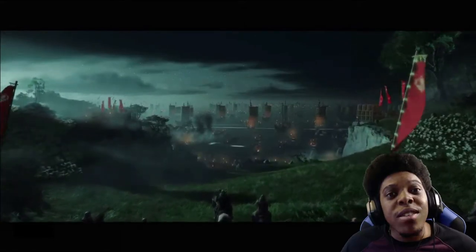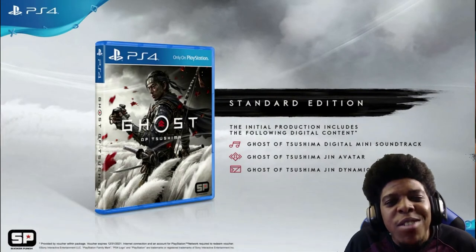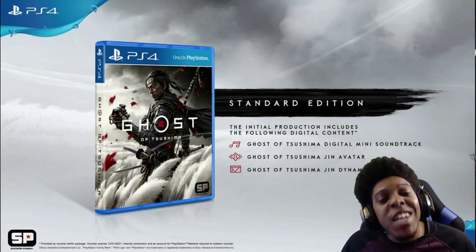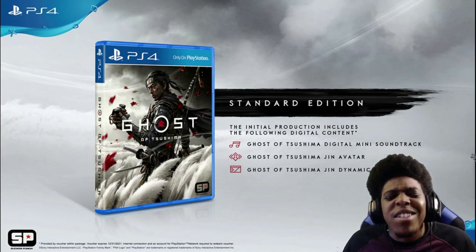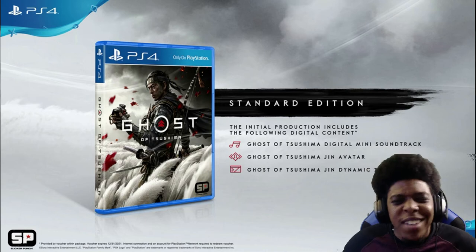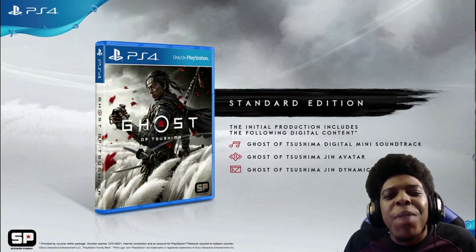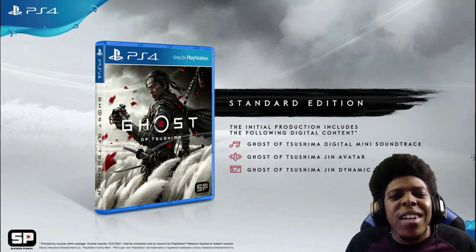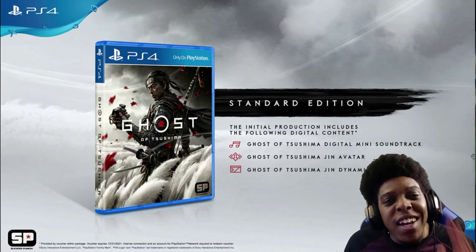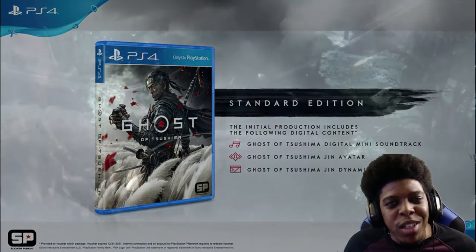The first and most obvious edition is the standard edition. It's the regular game — cover art is Jin standing in a field with a white background, looks like red leaves flying past. Nothing comes with it other than the dynamic theme. It retails at $59.99, or $60 plus taxes — really about $64 or $65.